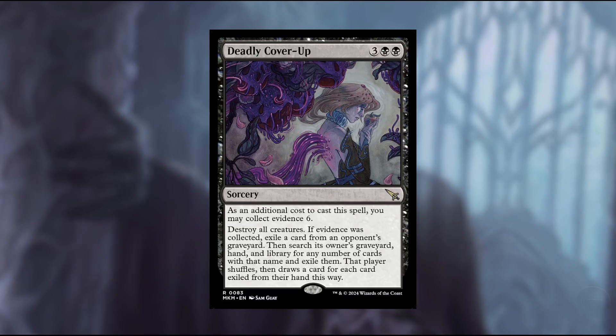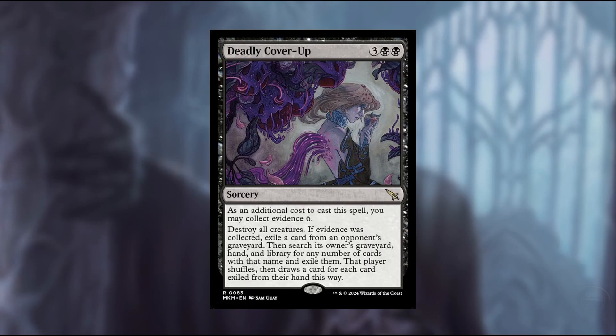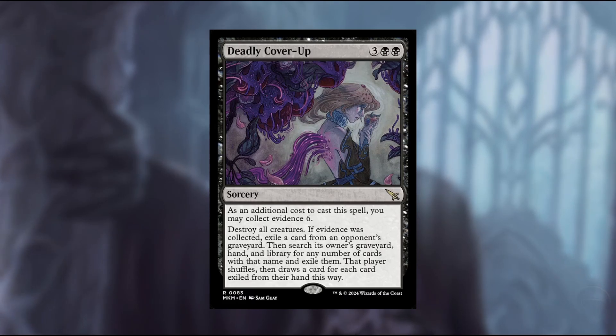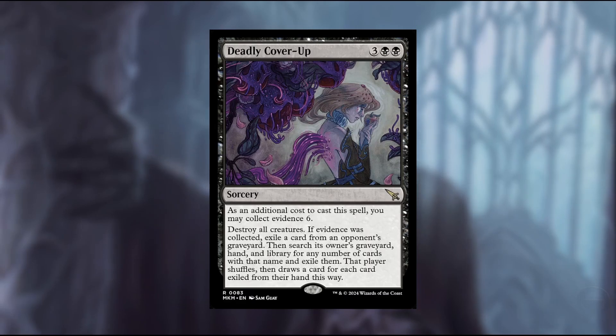I think generally in a 60-card format this is a pretty solid black card. White generally gets the best board wipes, but this is coming really close — it's a five-mana board wipe, which puts it on par with some of the better black board wipes outside of Damnation, which just straight up destroys all creatures.